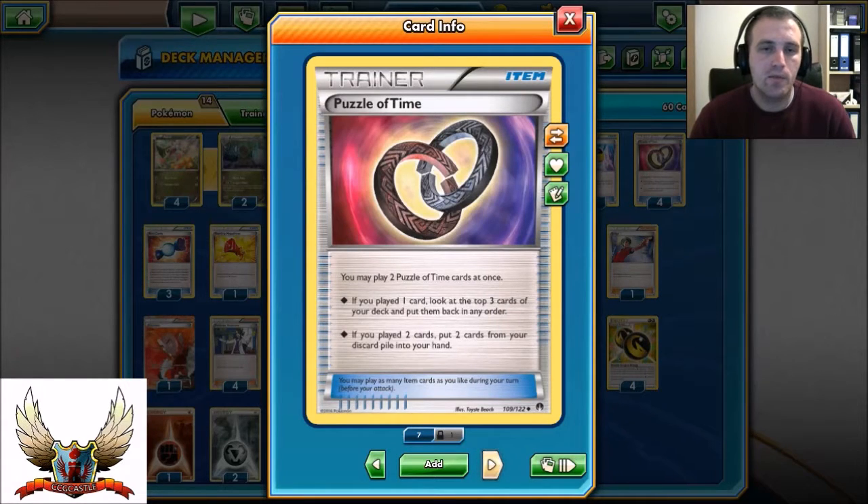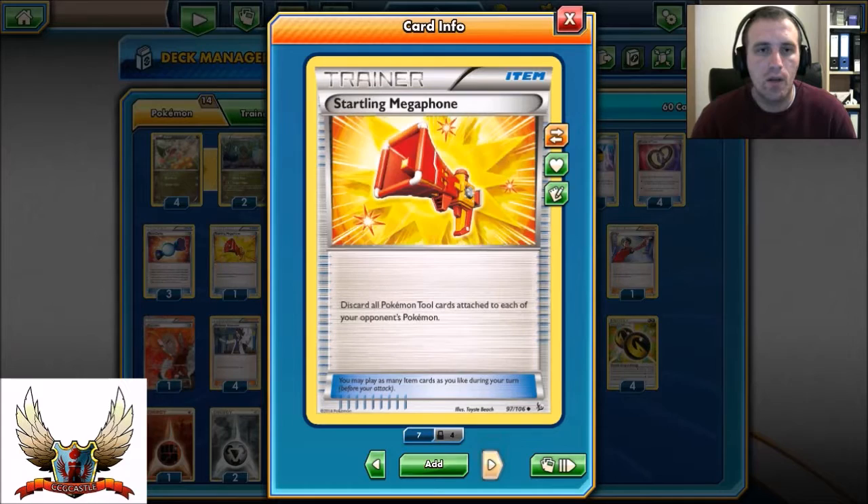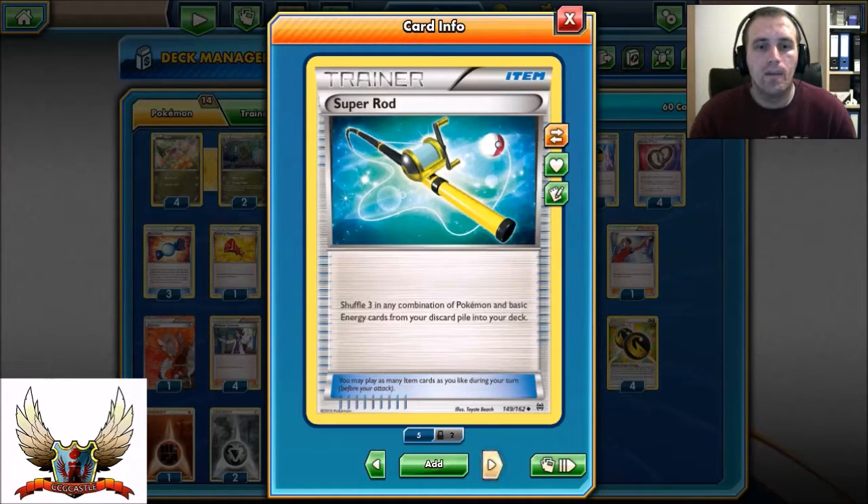Four copies of Puzzle of Time — with two Puzzle of Time I can put any two cards from the discard pile back into my hand. Three copies of Rare Candy to evolve Axew directly into Haxorus, though you cannot play it the turn you put it on the bench. One Starling Megaphone — it's just good; you can discard tools attached to your opponent's EX and non-EX Pokémon. One Super Rod — put three Pokémon and basic energy cards back into your deck.